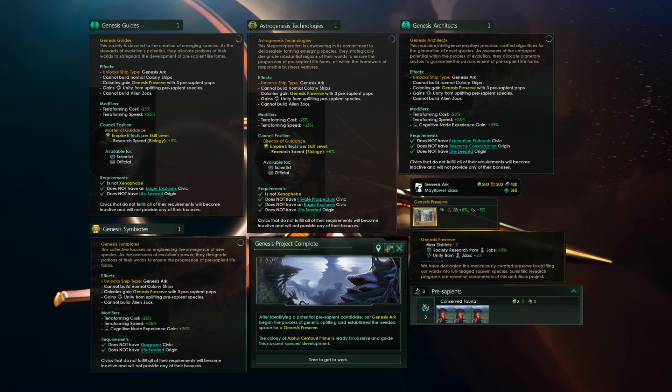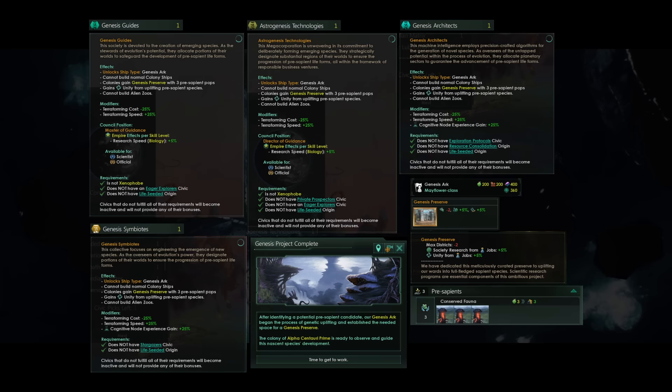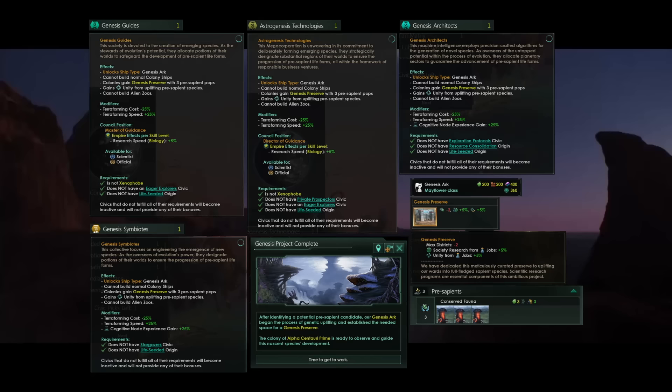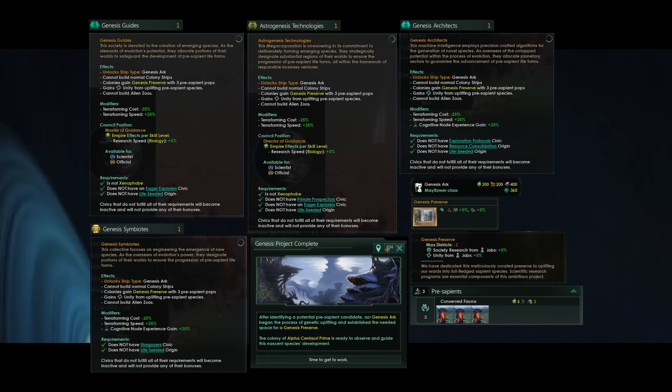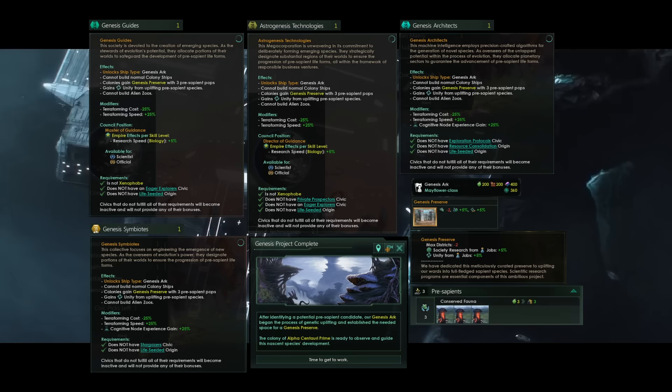You can be a megacorp, a regular individualist biological, a hive mind, and you can be a gestalt machine. These civics are basically the same for all four empire types. You will unlock the genesis arc ship, which will replace your regular colony ship. We can see that on the bottom right of the screenshots. Colonies will gain the genesis preserve with three pre-sapient pops. Those pre-sapients are going to be generating a small amount of amenities, and I don't think they use any amenities, so that's a net positive.